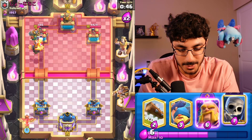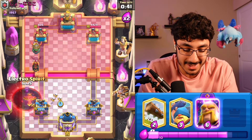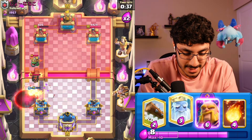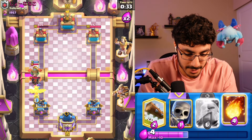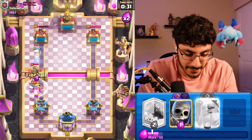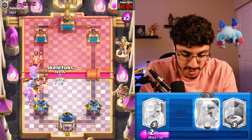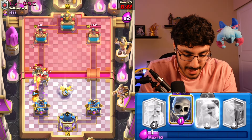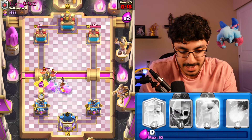You can cycle Phoenixes in the back during Double Elixir, which is really fun. Speaking of cycling Phoenixes in the back, we can cycle Phoenixes in the back. So I do want to make sure that I protect this Phoenix the best of my ability. We go with another Ghost here, and just like that I'm back to another Phoenix. So I will go in with a Fireball just to keep this Phoenix alive for a little bit longer. We'll go E-Spirit here, actually Log, and we're just going to try and cycle a little bit. We're going to go in with the Fisherman, and then we can just try and get another Phoenix down at the last second.